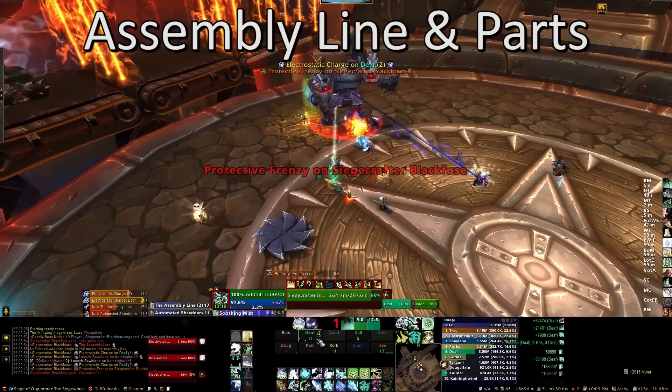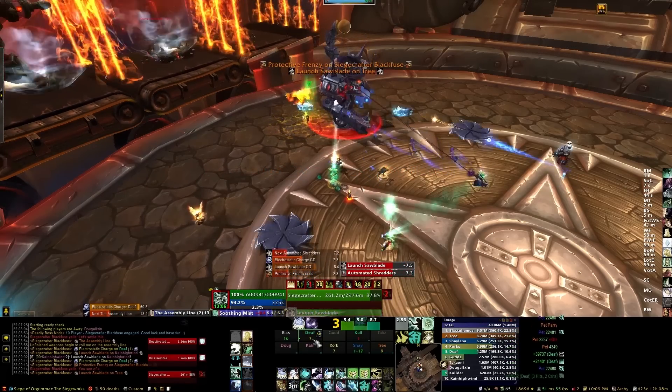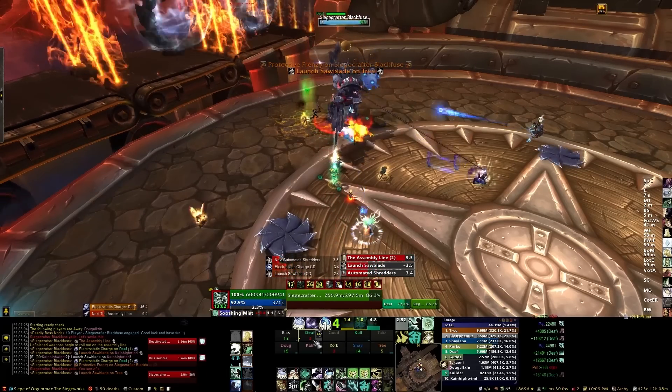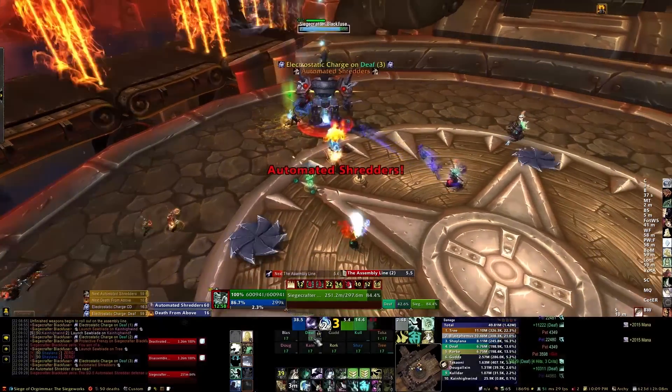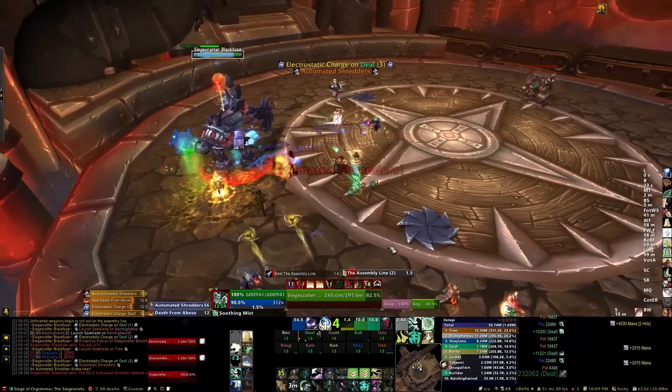The most important mechanic for this fight as a DPS is the assembly line. You can see the assembly line in the background there in the top left. Basically to the north of the room, every 30 seconds, three random weapon parts will spawn and travel along the assembly line there, along the conveyor belt.